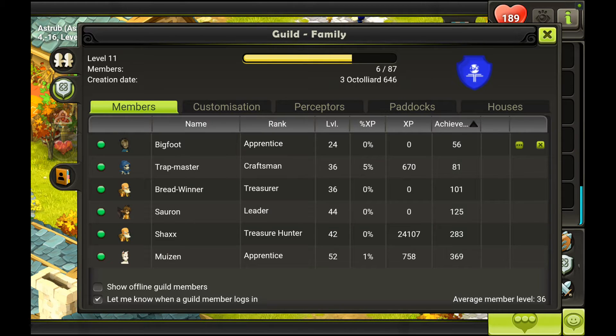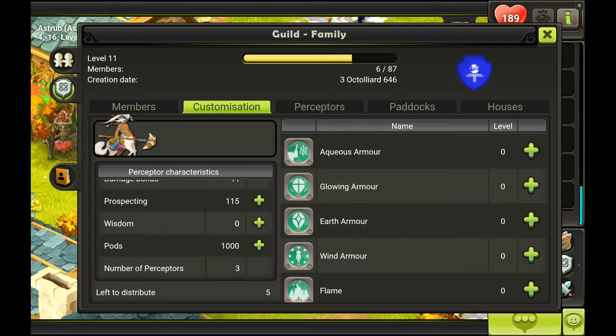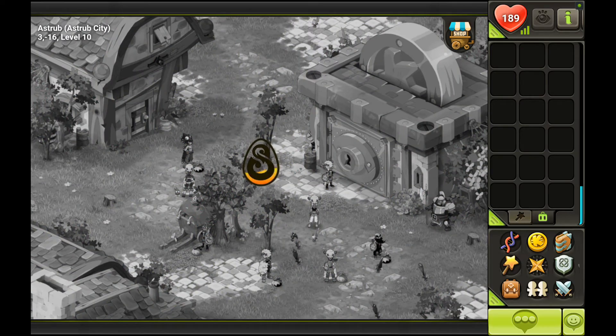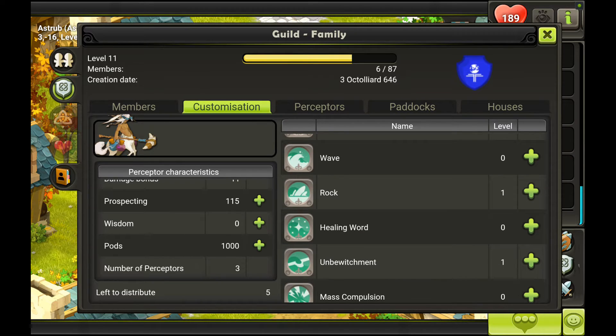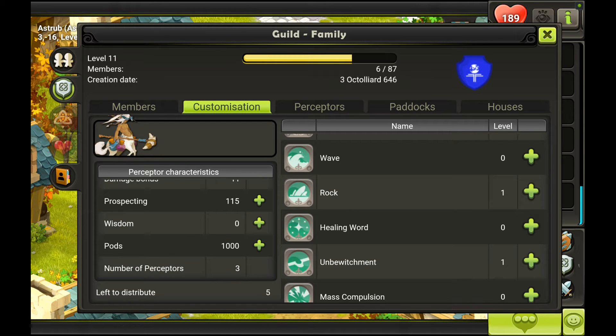Let's hide these offline members. Customization is only available to the leader, so you can upgrade your perks. Perks are these centaurs that you can put on almost any map that will collect loot from fights that take part on that particular map. So if I were to place that perk here, and somebody else would get into a fight, that perk would have a chance to get some loot from that fight. Of course they can be killed by other players, but the higher your guild level, the more points you can put into strengthening your collector. You can put points into prospecting, wisdom, pods, and the number of perks.